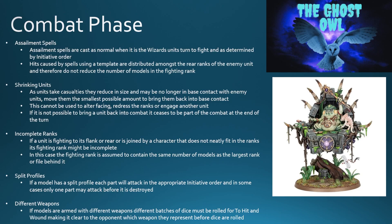Shrinking units: as units take casualties they will reduce in size and may no longer be in base contact with the enemy. You need to move them the smallest possible amount to bring them back into base contact. However, you cannot use this to alter a facing, redress the ranks, or engage another unit. If it is not possible to bring a unit back into combat, it ceases to be part of the combat at the end of the turn. Sometimes you may have incomplete ranks — the fighting rank is assumed to contain the same number of models as the largest rank or file behind it.